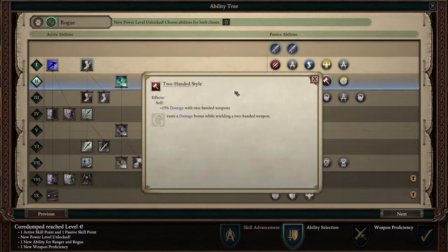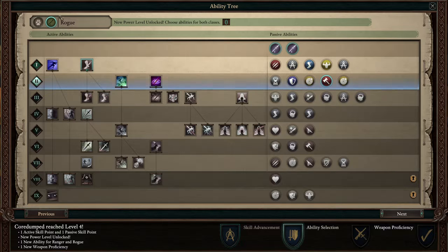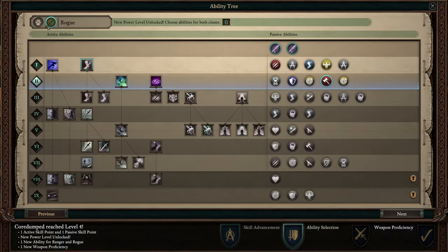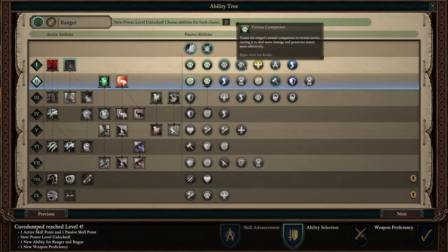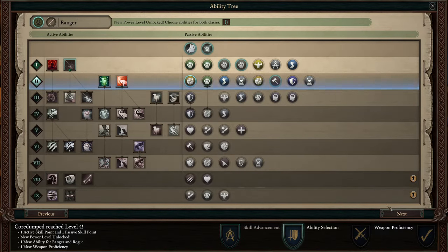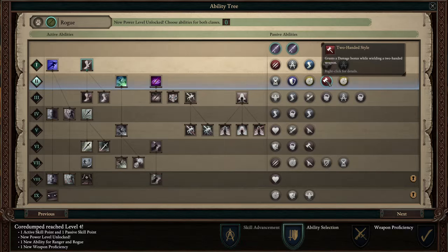For now, I'm going to be swapping between the Arquebus for the opening salvo, and then probably the Warbow if I just want a quicker firing rate. So those are my choices: Marksman in the Ranger tree, and Two-Handed Style on the Rogue tree. I'm taking Two-Handed Style over the other options because it is a passive buff — the same argument I used for Marksman. This is a passive buff, it always works, I don't have to rely on procs. I think this is the best choice, at least for the start.